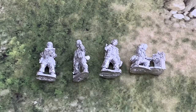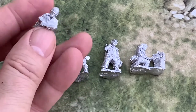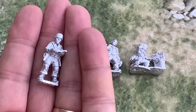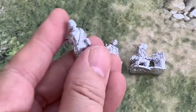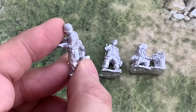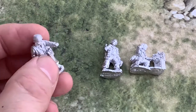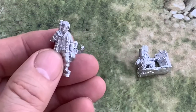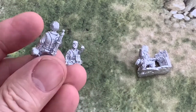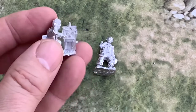First up is the Headquarters Command. Four figures in the box and some nice little poses — one with his map book. Good detail on these Crusader miniatures. A little bit of flash to be scraping off with the knife but not so bad. The junior leader and senior leaders — nice variety. I've been chatting with John at Strong Oak about the colours for painting because he's painting up a unit of these as well.